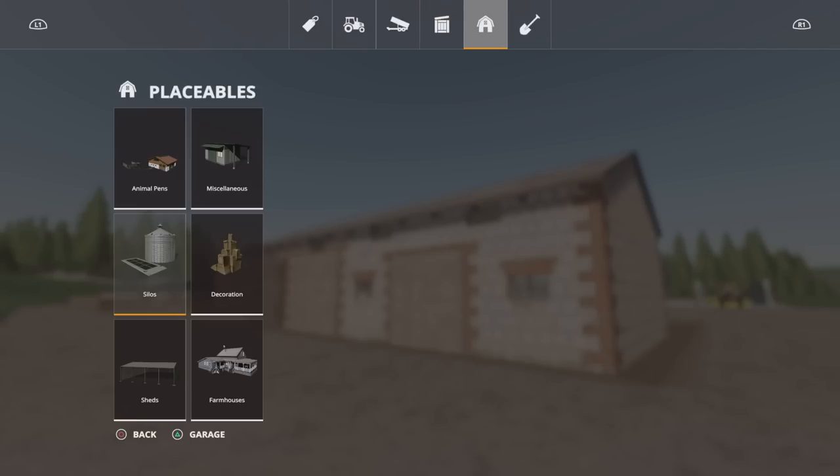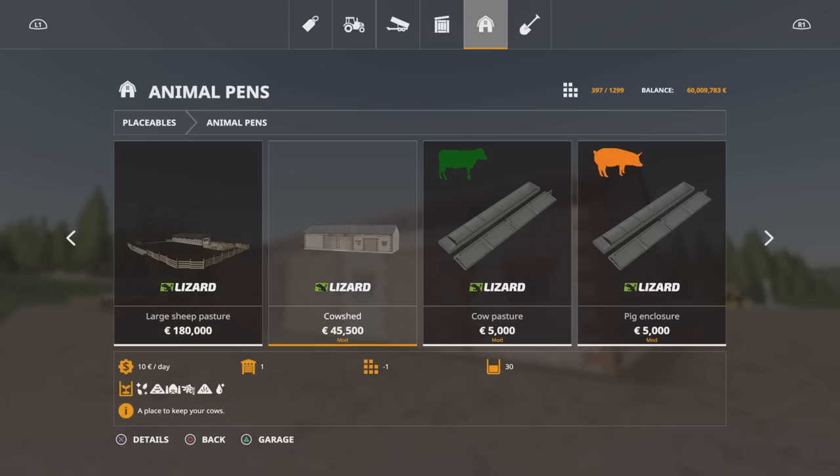This you'll find under placeables and animal pens. The cow shed is 45,500. The slot count is from 13 to 1.